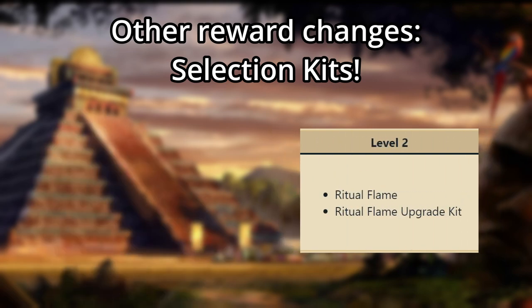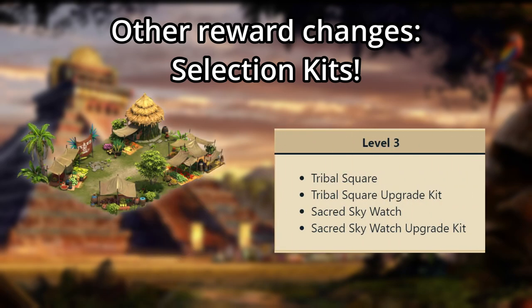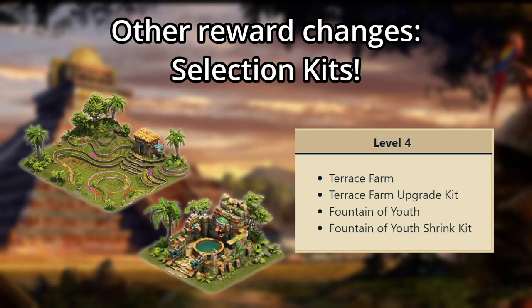The level 2 kit contains only the level 1 and upgrade for the Ritual Flame. The level 3 kit contains the level 1's and upgrades for the Tribal Squares and Sacred Skywatch. And lastly, the level 4 kit contains the level 1 and upgrade for the Terrace Farm, as well as the base building and shrink kit for the Fountain of Youth.